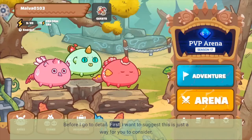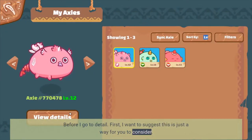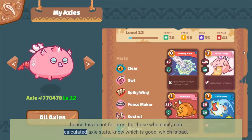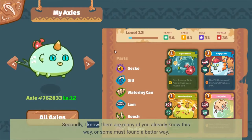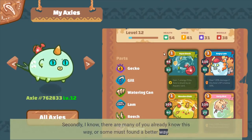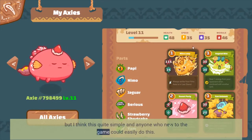Before I go to detail, first I want to suggest this is just a way for you to consider. This is not for pros — for those who easily can calculate Axie stats and know which is good and which is bad. Secondly, I know there are many of you who already know this way, or some must have found a better way. But I think this is quite simple, and anyone who is new to the game could easily do this.